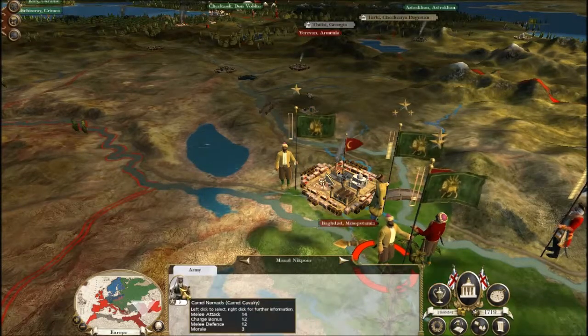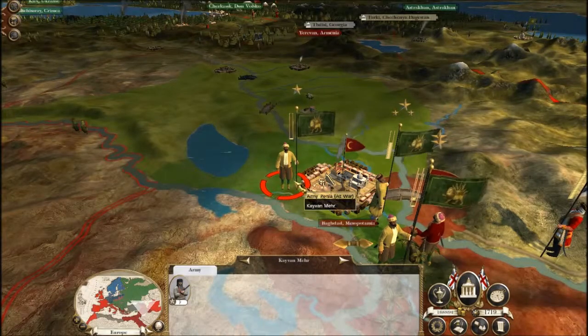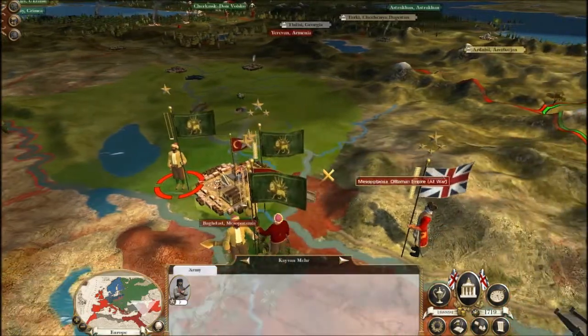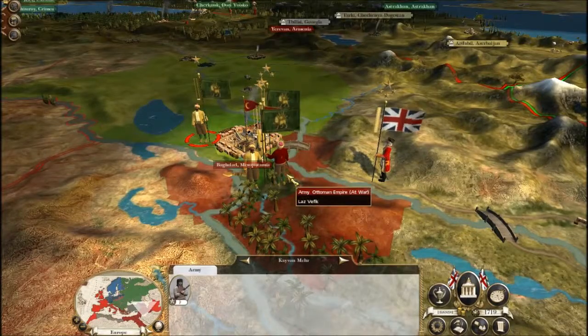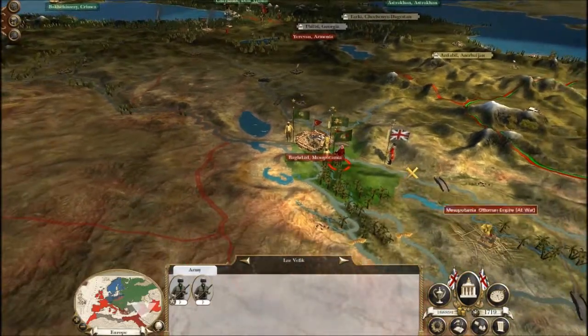So a couple of skirmishers, one cavalry. They're Persians — good. This gives me a chance to finish off basically an entire Persian army and a couple of Ottomans.